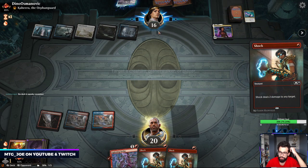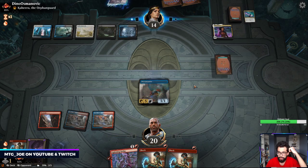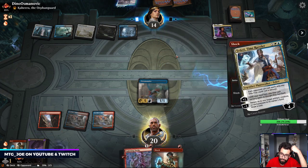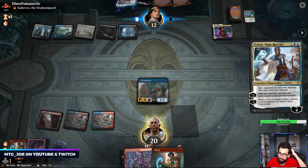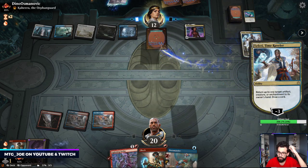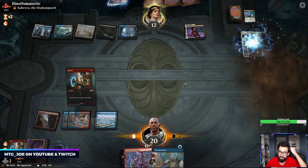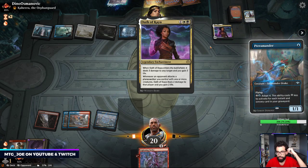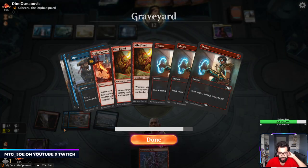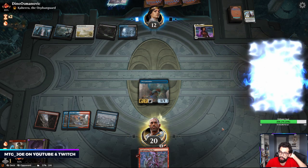We've got a lot of burn in hand so I'm just going to try to throw some at their face. Of course they have Teferi. I'm saving another one to shock the Teferi. We can adapt here as well. Them playing Kaheera is actually better than them playing Yorian because Yorian can bounce this Othokai again.